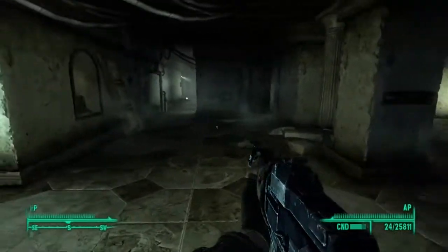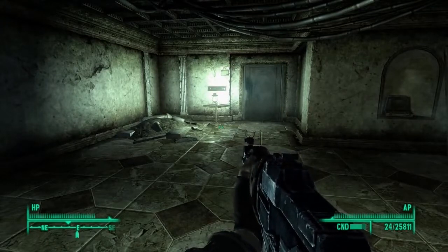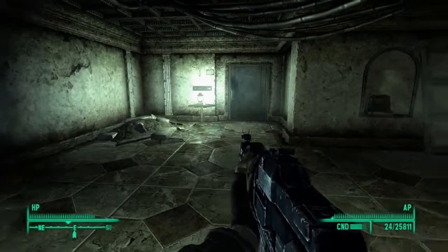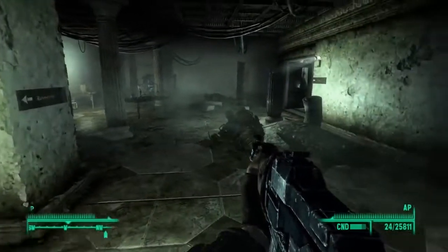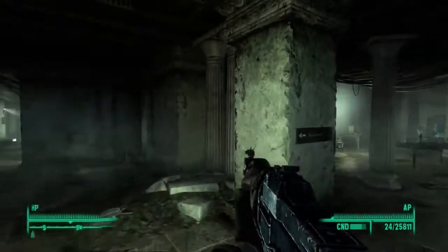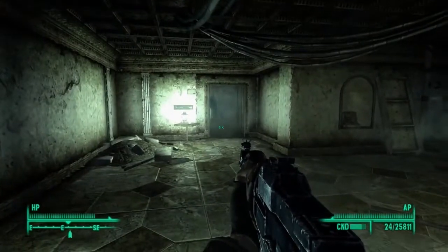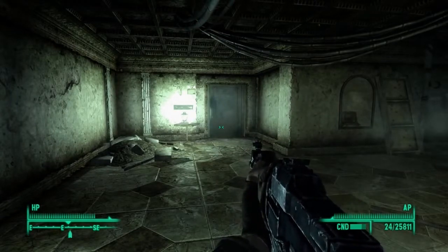Welcome everybody to Coyote Wild Let's Glitch, this is Virgil. Today we're going to be doing a glitch on how to get Colonel Autumn's 10mm pistol and Dad's Wasteland outfit — two items that are usually unobtainable in the game completely, unless you're using the PC version with console commands. But for console gamers or those who don't want to use console commands, this is how you get those items.